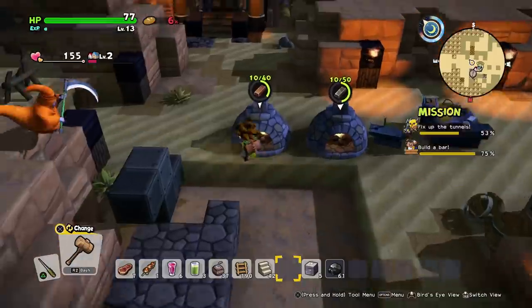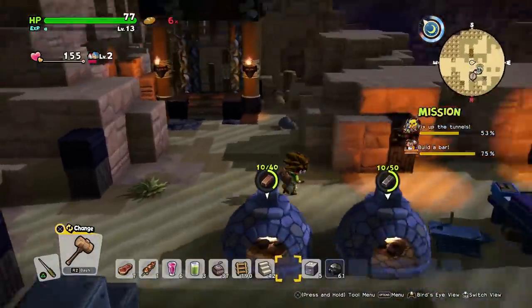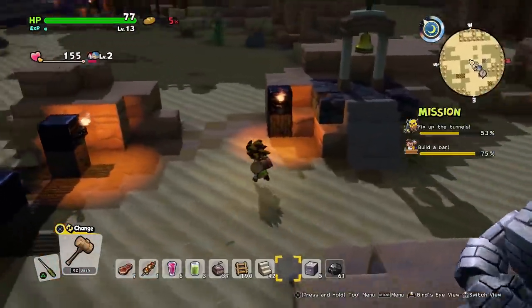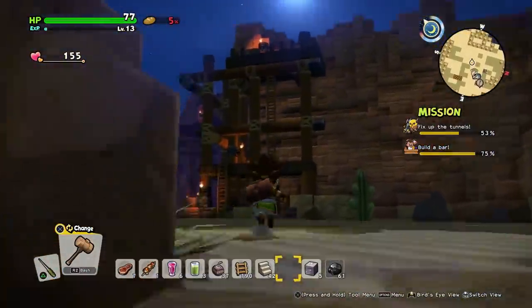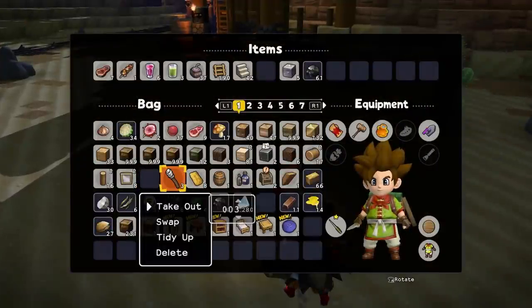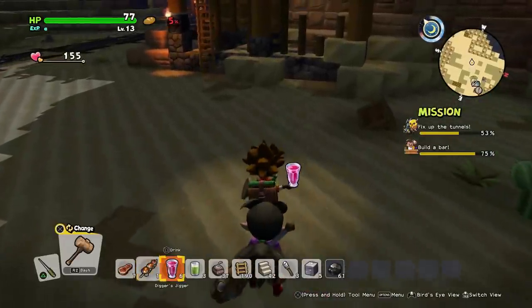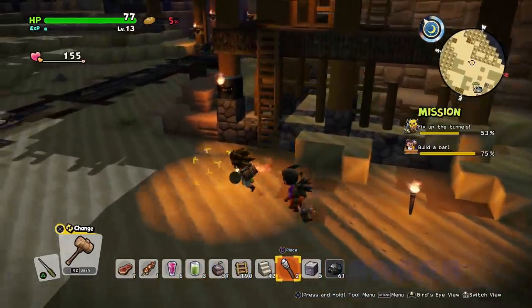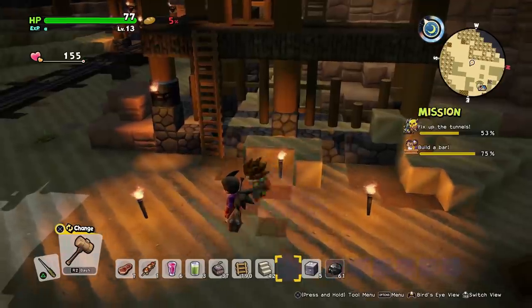I need to go and find more of these blocks though. Don't want any of your shenanigans — please and thank you. I'm going to have to rip these places down. Do I have any light sources? I do. I can place a couple to keep myself safe — one there, one there, one there. I'll do.